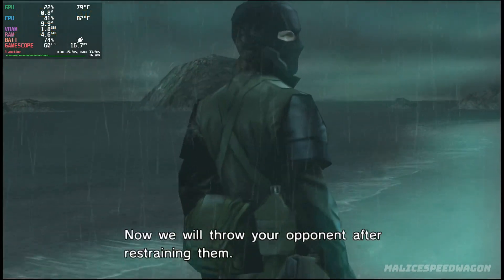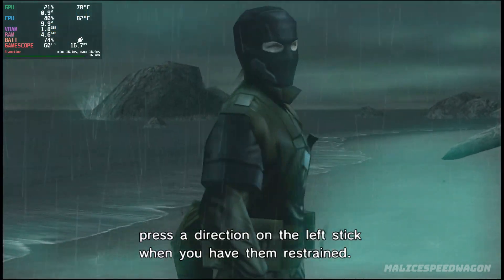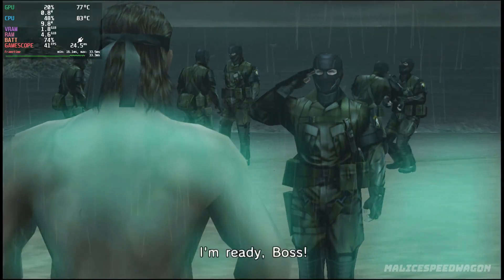Now we will throw your opponent after restraining them. To throw an enemy to the ground, press a direction on the left stick when you have them restrained. Restrain your opponent and throw them on my command. Go. I'm ready, boss.